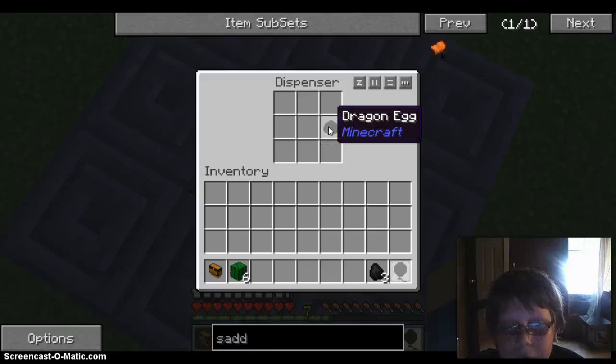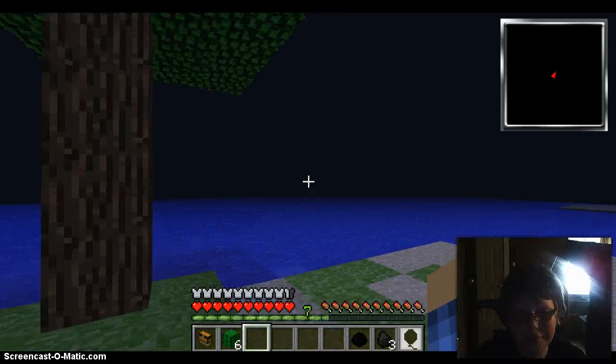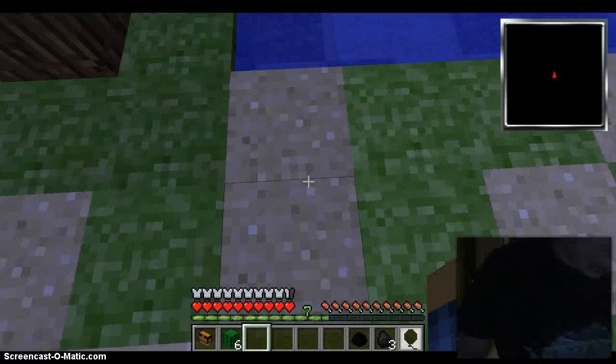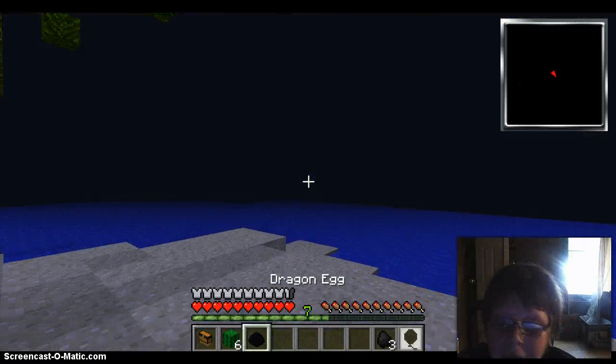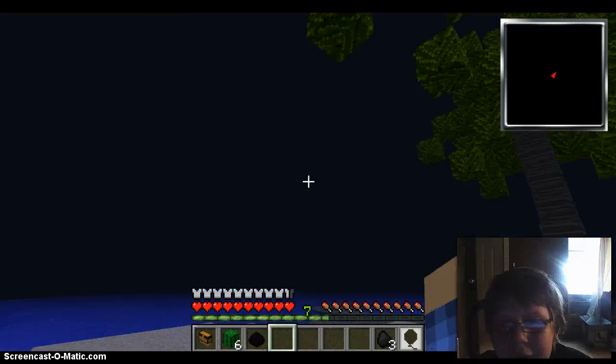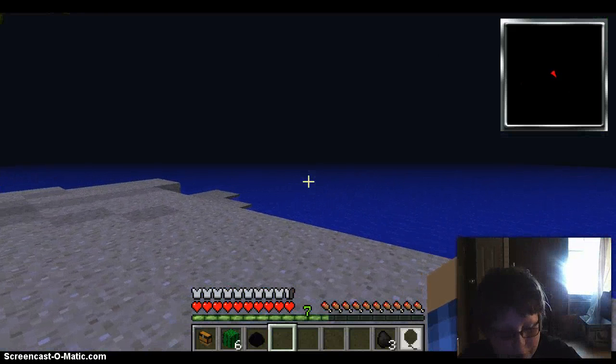Did you see my manticore cat? A dragon egg! A dragon egg — did you see my manticore cat? A dragon egg! Guys, a dragon egg means that we can have a pet dragon! Oh, this is going to be sweet. I'll meet you guys back at the house.